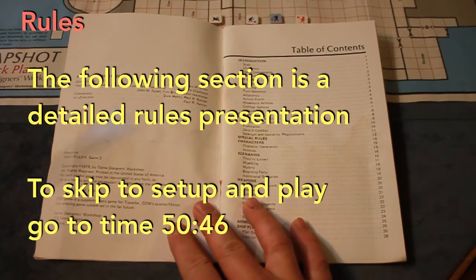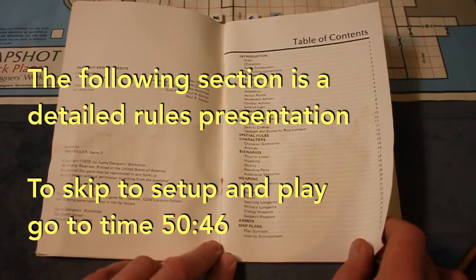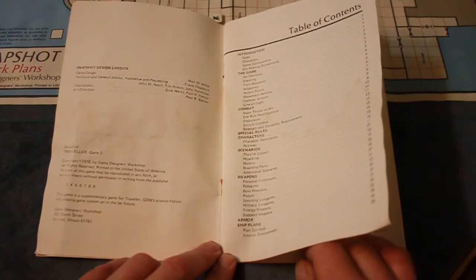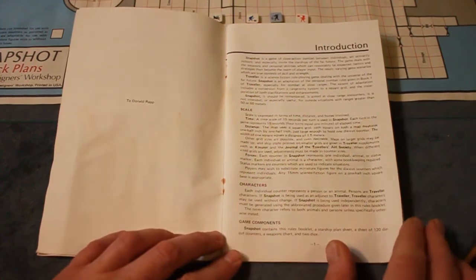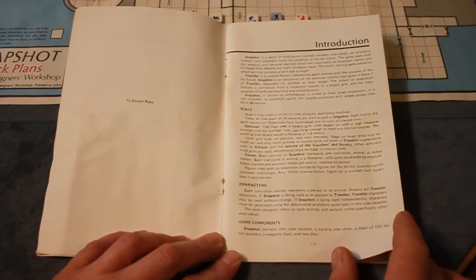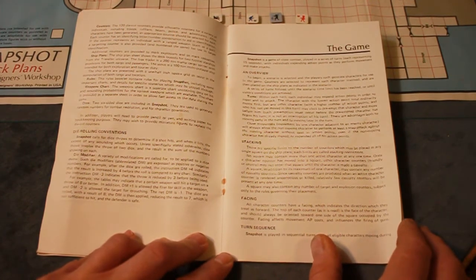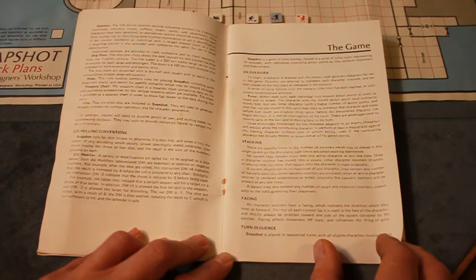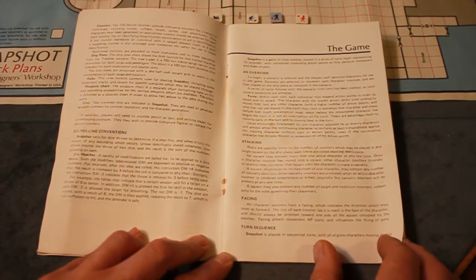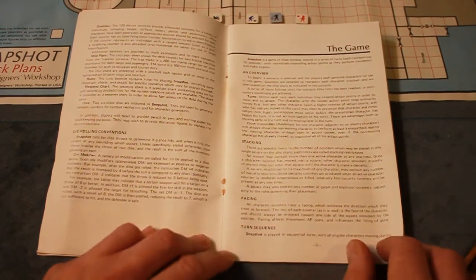Then we'll get into rules. Design credits — game design by Mark Miller. Game Designers Workshop did many innovative games that are the basis for a lot of games that followed. It does mention that instead of using counters you can use miniatures. The counters are individuals. Games are performed in turns and each character has a certain number of action points to use. In close encounters, when one character is adjacent to an enemy character, it always allows a non-moving character to perform a snap attack against a moving character — and hence, that's where the name Snapshot comes from.